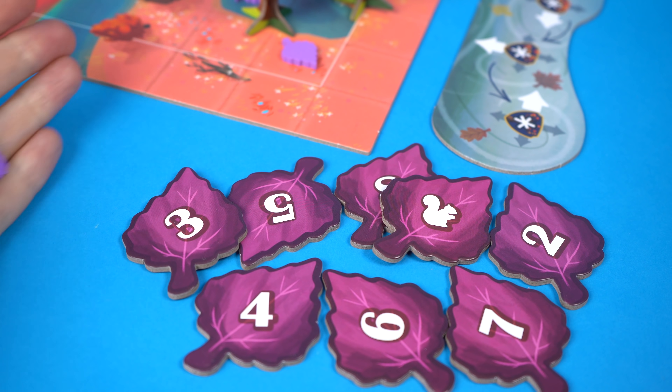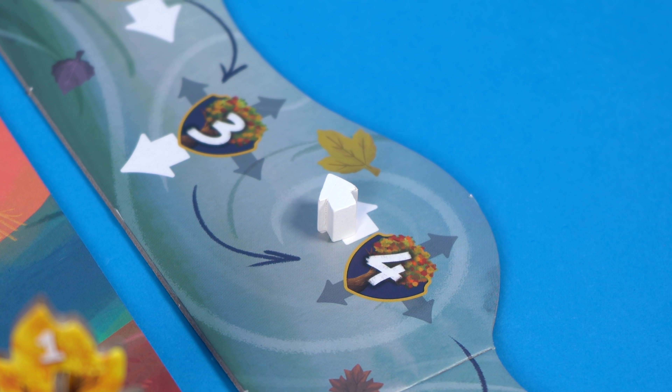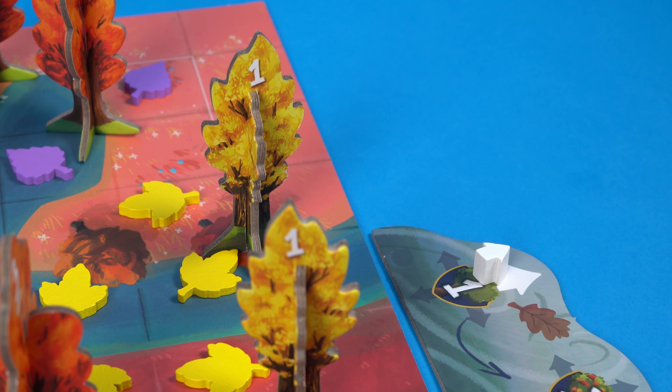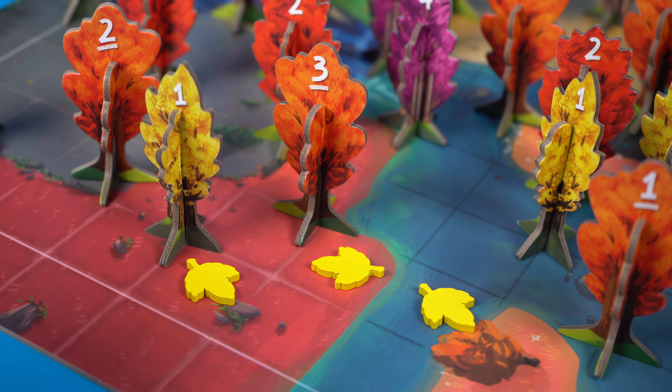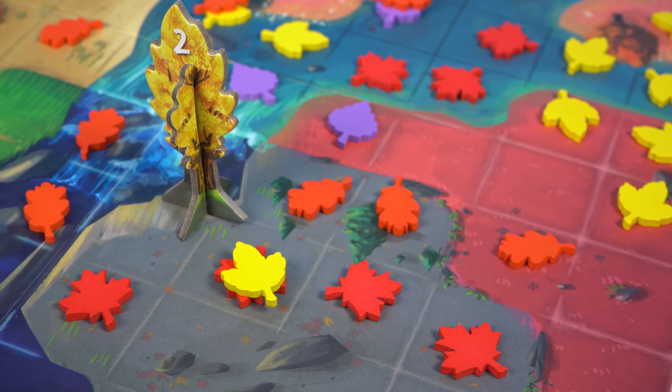Autumn is split up into rounds as each player decides how many leaves they want to place this round, but they have to place them in a line from one of their trees in the direction the wind is blowing. Suddenly that tree placement is feeling even more important. If both your trees are on this side of the board and the wind is blowing in this direction you won't be able to exert your leafy dominance. Bosk is a lot thinkier than the theme might suggest. Which tree do you choose to shed its leaves this round? How many leaves? And which regions should you aim for? Is it good to get tokens down on the board early to block other players or save your higher numbers for later so you can place on top of other players' leaves?